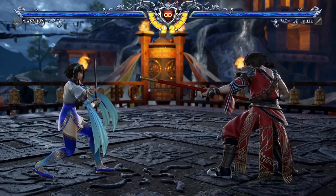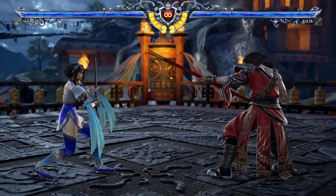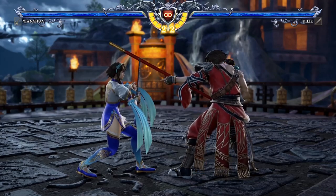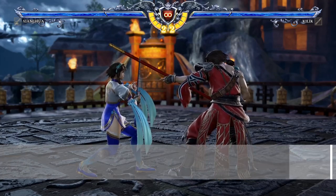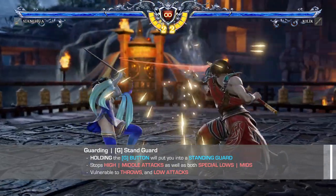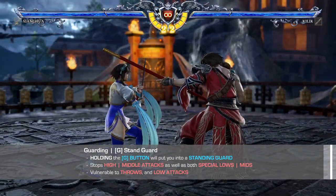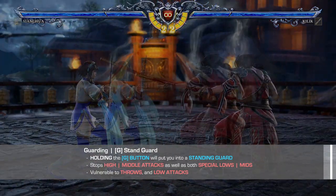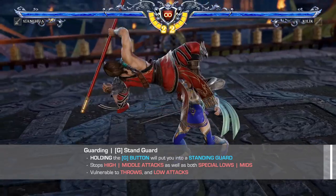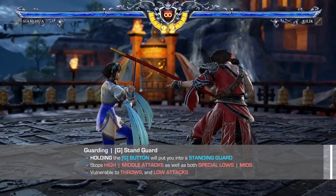Guarding is performed by holding down the G button. Doing so will lock your character in place and they will take up a defensive stance. Simply holding down the G button will put you in a guarding state called stand guarding. While stand guarding, you will guard against all highs, mids, special lows and special mids, but you'll be vulnerable to throws, unblockable attacks and of course low attacks.